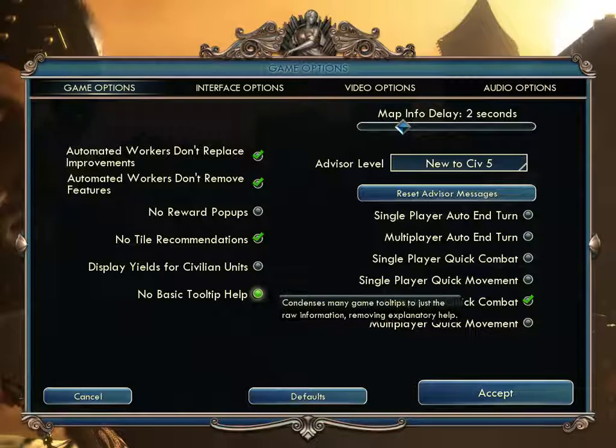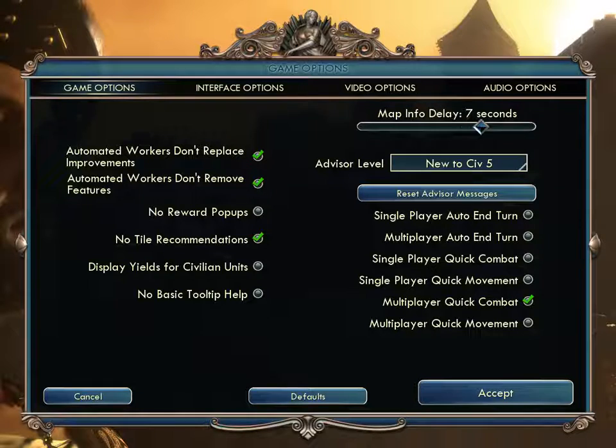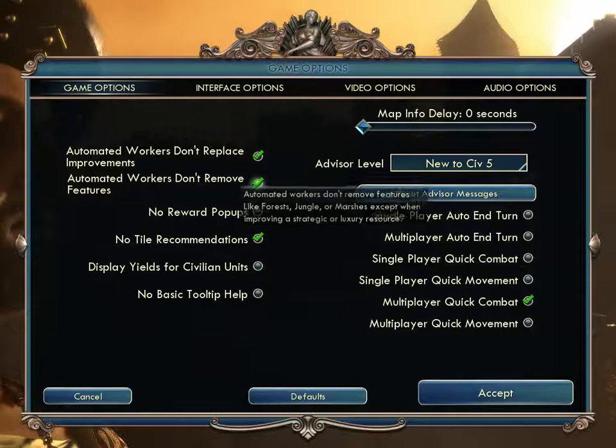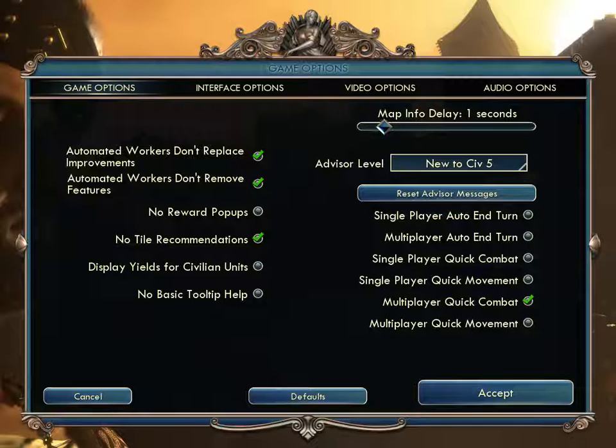'No Basic Tooltip Help' condenses many game tooltips to just the raw information, removing explanatory help. I've left the tooltips on. 'Map Info Delay': if you hover your cursor over a tile, something will come up about that tile. You can set how quickly it appears — zero seconds means it's there automatically. The default is one second. I have it set to two seconds, though I think 1.5 would be better.